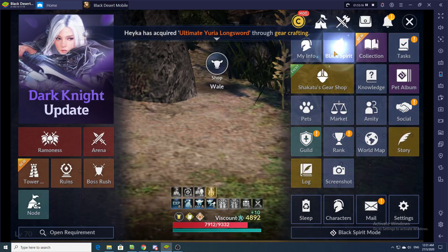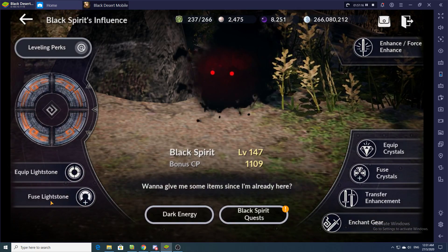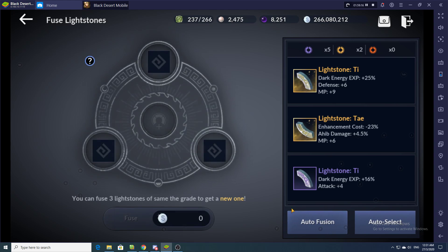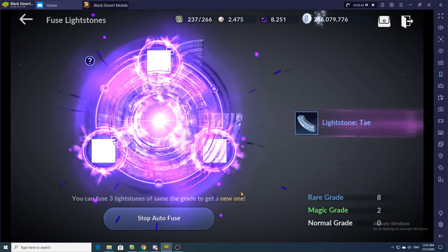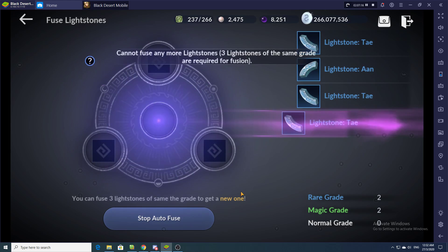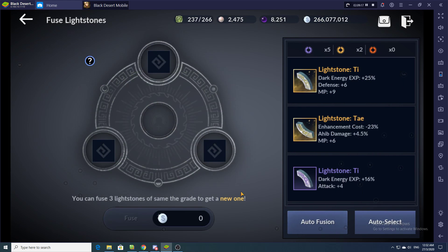After that, the next thing you want to do is clear inventory. Go to Black Spirit, fuse your light stones — click once on 'Auto Fusion.' I normally set it to Rare or Unique, it's up to you. Confirm and let it run for a while as it fuses all your light stones from farming. Again, buffer — give it five to ten seconds extra just in case.